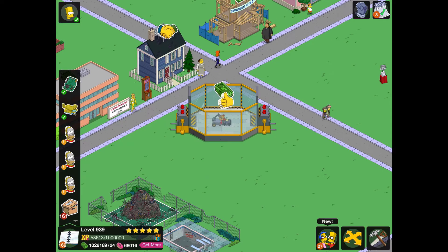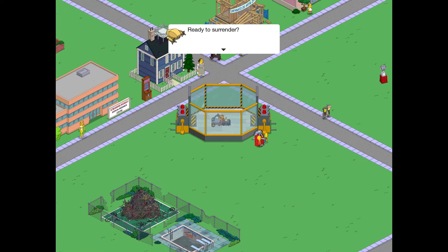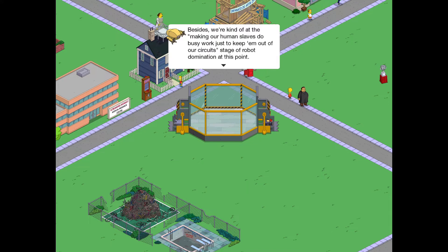Amazing! So here we are — ready to surrender? Never! The Poza bots never give up; we shall defeat you and tear down your religious icon. The giant Buzz Cola can? We just thought it looked cool. Besides, we're kind of at the making our human slaves do busy work, just to keep them out of our circuits stage of robot domination at this point.